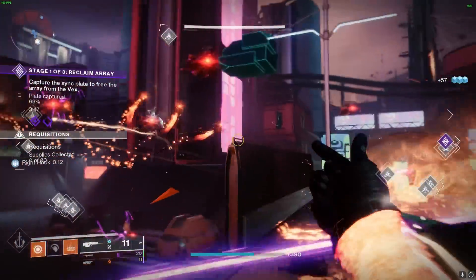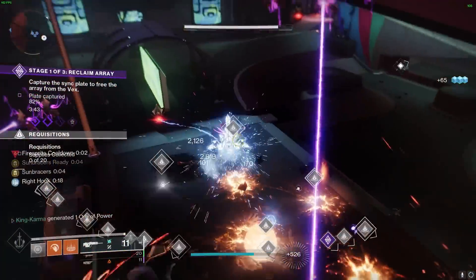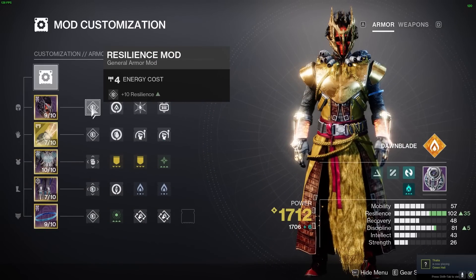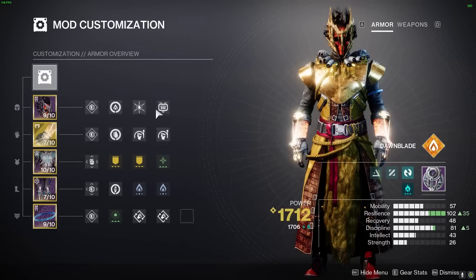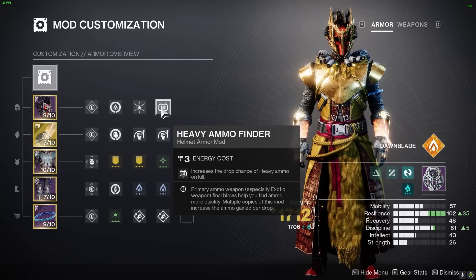To further optimize this build, we have carefully selected armor mods that work seamlessly with our abilities and aspects. On the helmet, we have a Resilience mod to get at least level 10 in Resilience, Solar Syphon which creates an orb of power, Ashes to Assets for super energy on grenade kills, and the Heavy Ammo Finder mod, which is brand new in Lightfall.